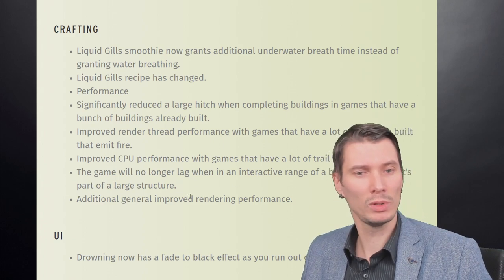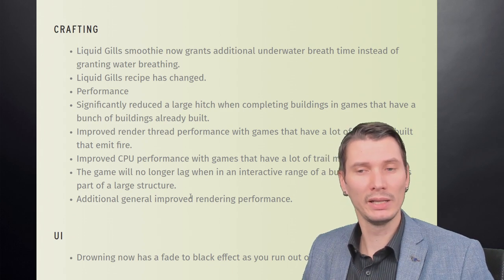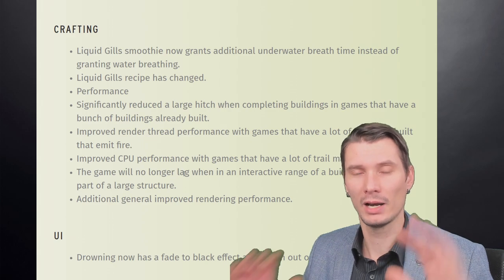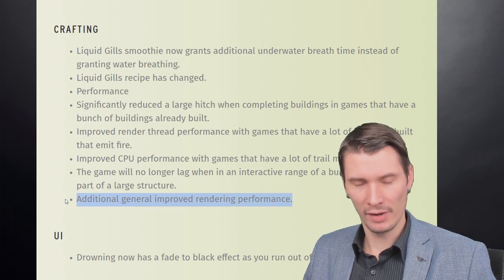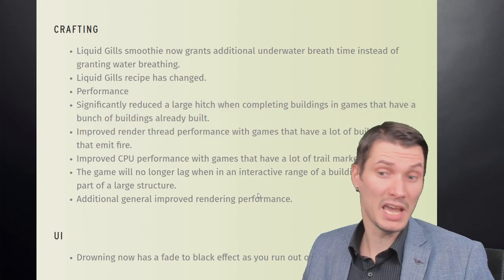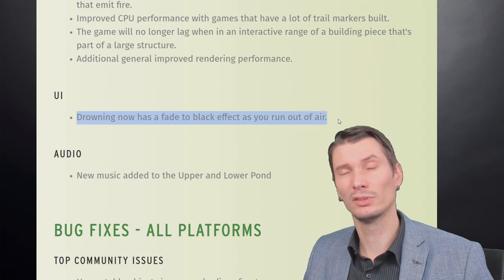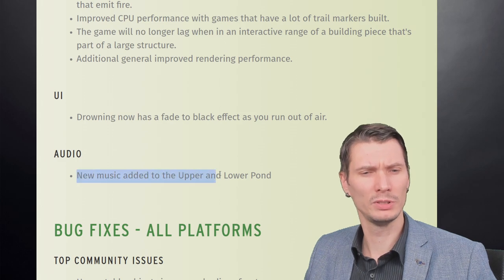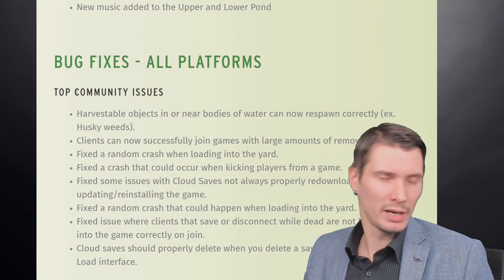Games will no longer lag when the interactive range of buildings is part of a large structure. There are additional general rendering performance improvements. Overall, the game should run better and smoother. Drowning now has a fade-to-black effect as you run out of air — I didn't really notice that, I just died. New music has been added to the upper and lower pond area. And as always, there are bug fixes across all platforms for top community issues.